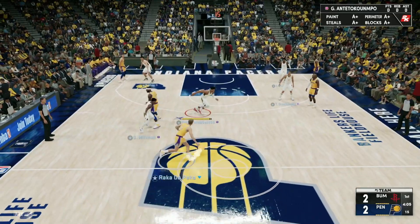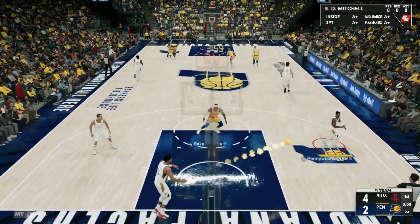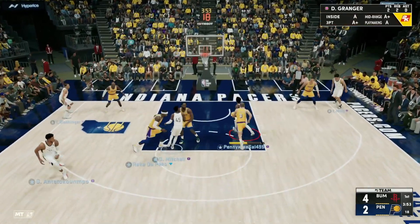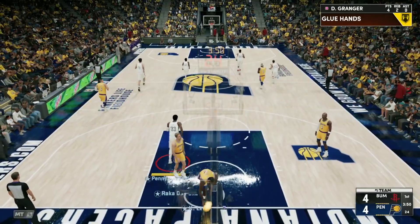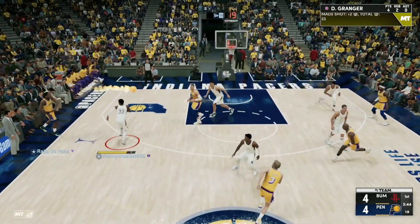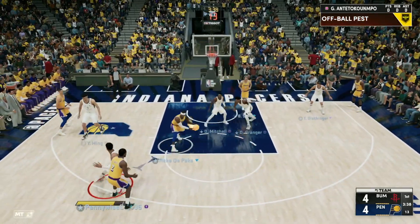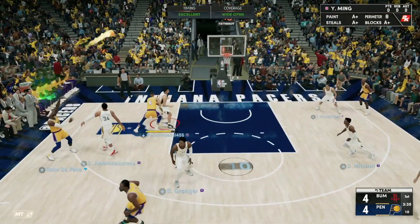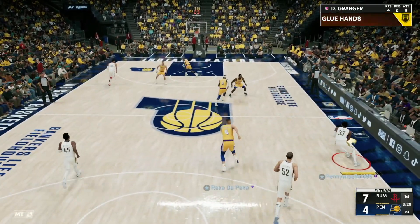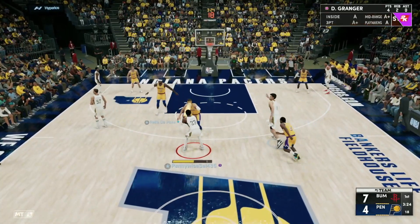Let's get on to the Danny Granger gameplay. So far in the game, Danny Granger has got two points and two rebounds. Watch him driving in, passing inside to Josh Smith, going all the way and getting that dunk. On offense, I want to see if Danny Granger can be your main ball handler. He's driving all the way to the bucket getting his fourth point of the game — first two were free throws but now getting his first field goal. He's now got four points and two rebounds. I want to see what his defense is going to be like.